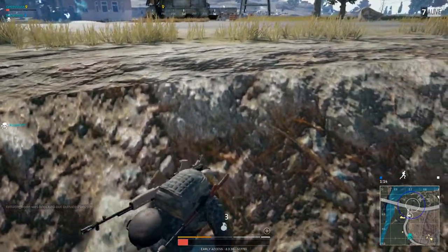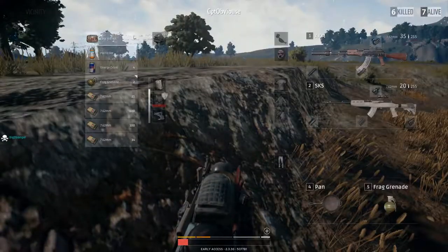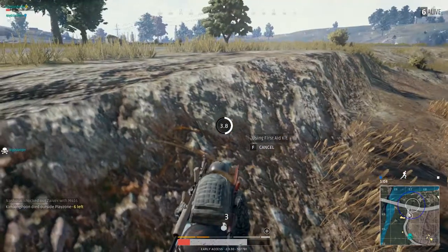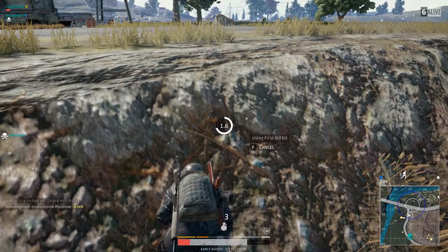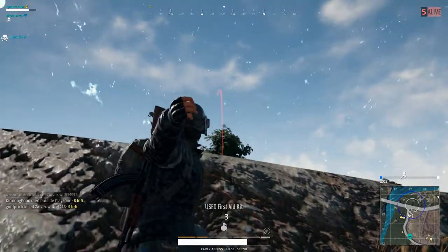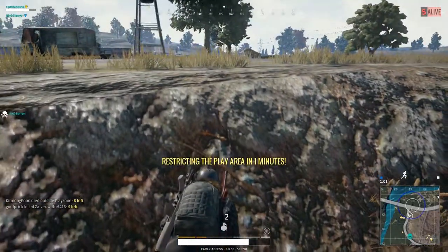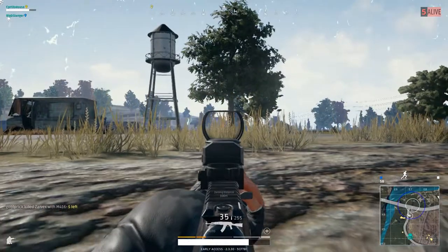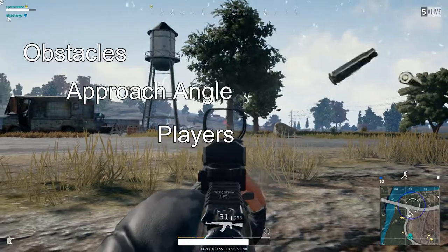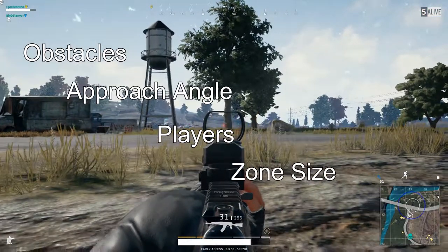Key Concept Number 2: Landing. Now that you can fall with style to your desired landing zone, it's time to figure out where in that zone you want to land. You have a town selected, but on approach you should also select a very specific location, which should be influenced by a few key factors: Obstacles, Approach Angle, Players (friendly and enemy), and Landing Zone Size.